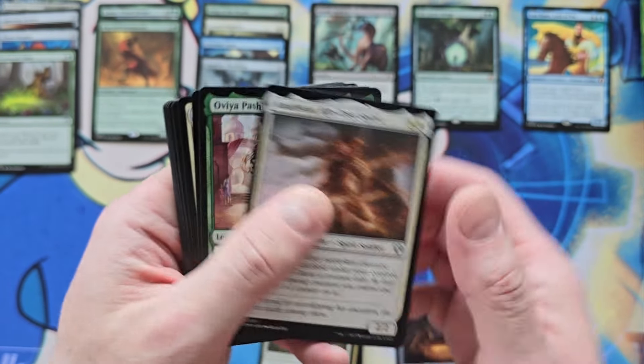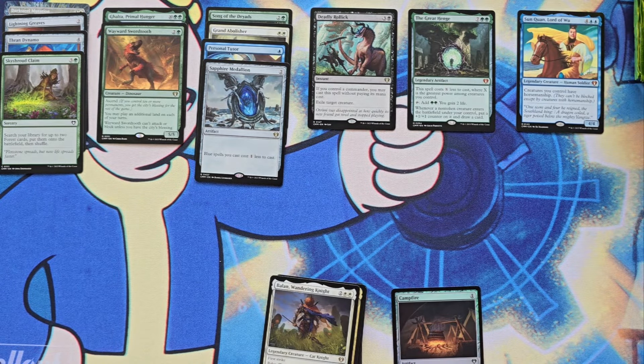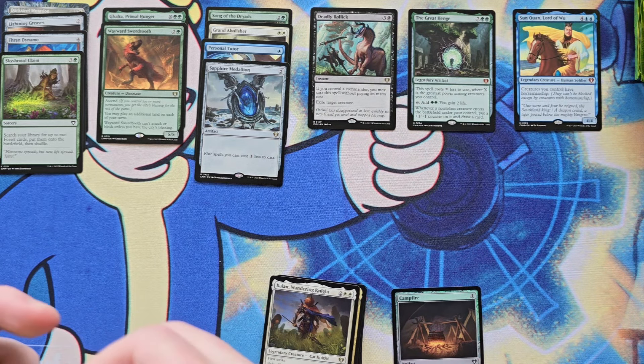Valon. That's funny. So when this set came out and so many of the singles were really cheap, I bought a couple of Great Henges — one in foil etched, because it was down to like $30. I was like, no way. And I was correct to do so.